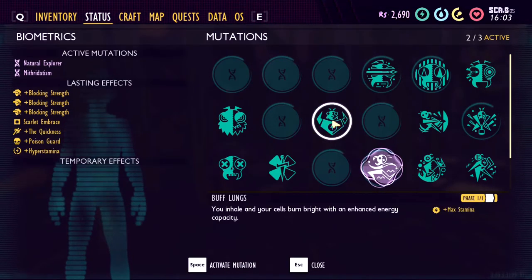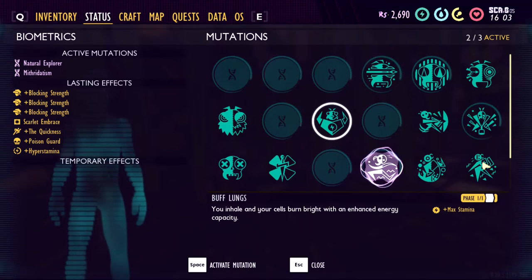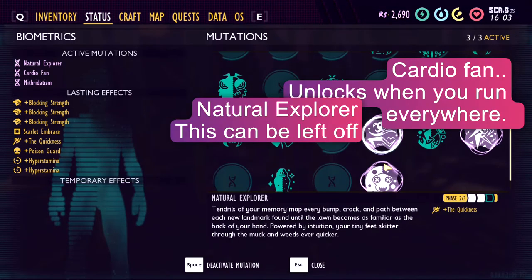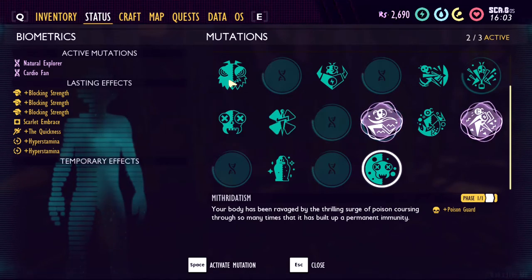Buff lungs — no, because you might not have that. I will have it. You should have these anyway: the Cardio Fan and the Natural Explorer. I'll take that one off. I won't use Barbarium.